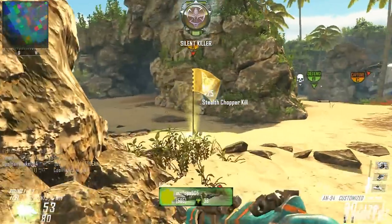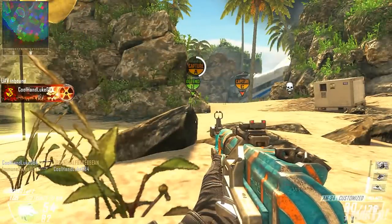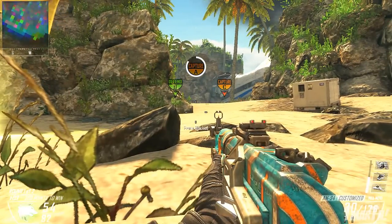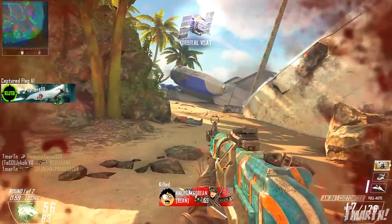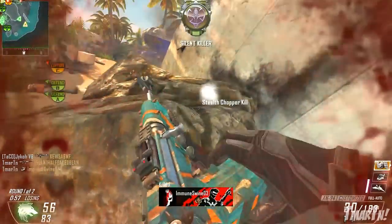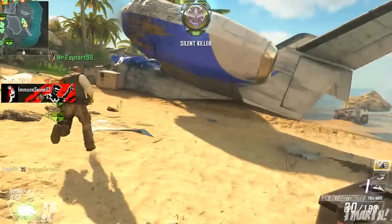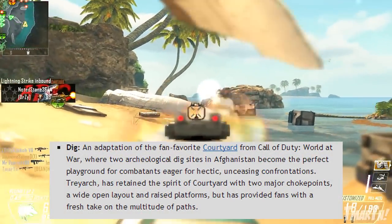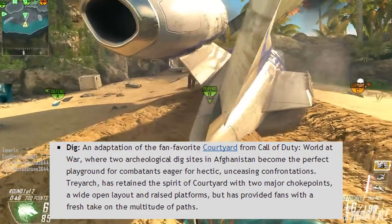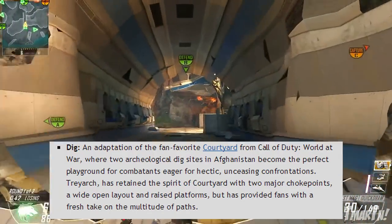It's not that symmetrical, and there are open areas like the courtyard and things like that, but there's also really tight close quarters combat inside the buildings and in the library and things like that. We'll have to wait and see how that works out. The final multiplayer map is Dig, and this is a remake of Courtyard from Call of Duty World at War. It's an adaptation of the fan favorite Courtyard from Call of Duty World at War, where two archaeological dig sites in Afghanistan become the perfect playground for combatants eager for hectic, unceasing confrontations.